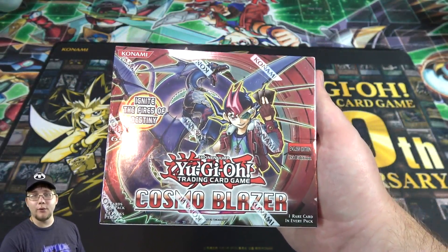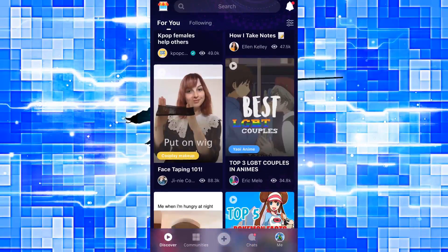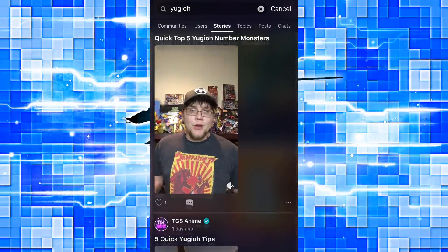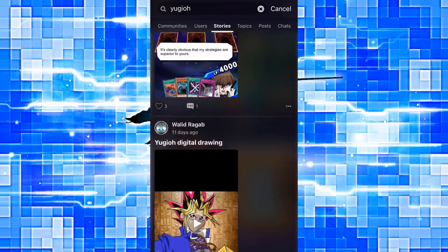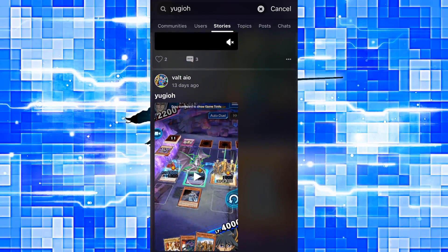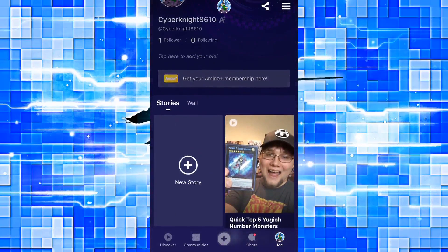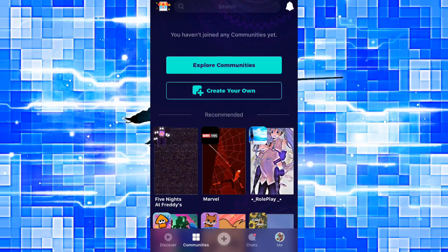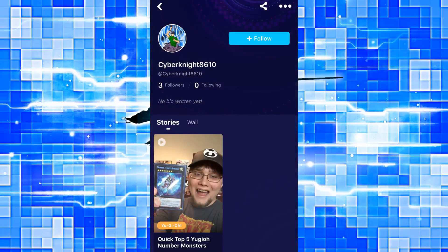But before we do, a word from our sponsor, Amino. Amino is an app that lets you connect with other people who share the same interests — whether it be Yu-Gi-Oh, Dragon Ball Z, Pokemon, or anything like that. They've even added a new feature called Stories where you can make smaller videos, giving creators another place besides YouTube. I've already done a quick top five list as my first story, and I might do more quick lists or random short openings there. Download Amino — it's on every device — and I'll have links in the description.